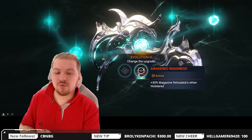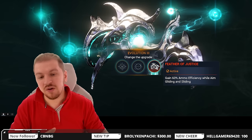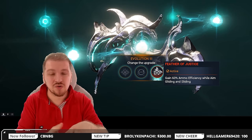We also got Awakened Readiness — 30% magazine reload per second while holstered. This is for people that enjoy using multiple weapons throughout their missions; for example, you can switch to your melee or glaive and then switch back to the secondary weapon, have it all ready to go. And finally, Feather of Justice — gain 60% ammo efficiency while aim gliding and sliding. I don't really see a lot of value in this one, especially since it only applies to normal form. In incarnate form, the ammunition is treated as a charge, not actual ammunition.